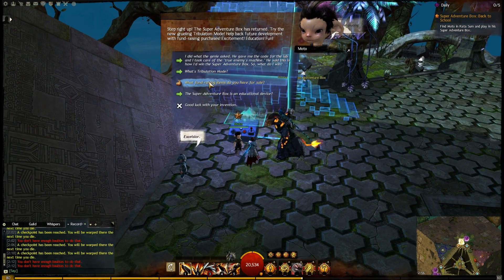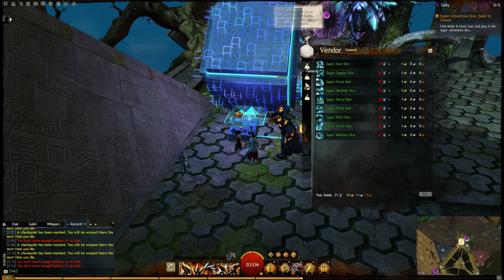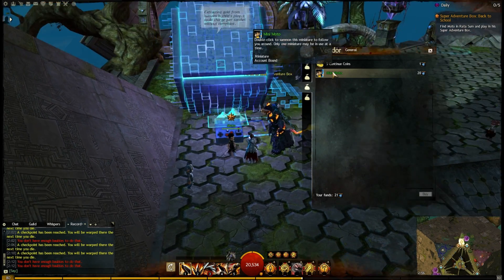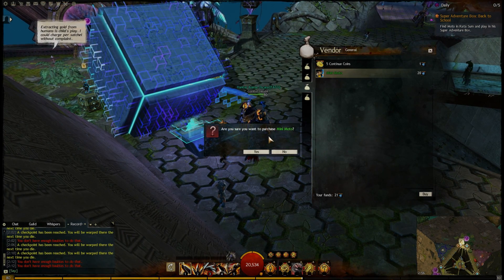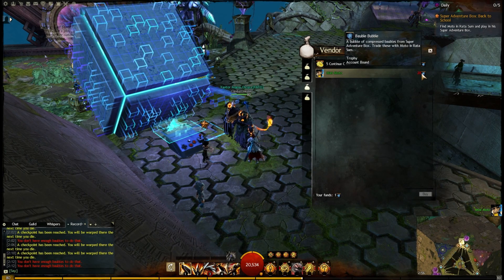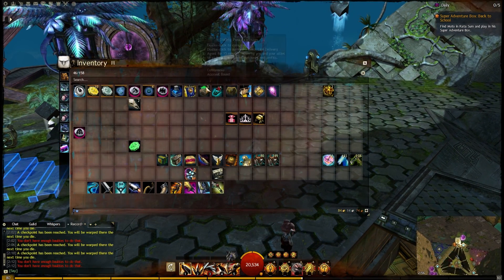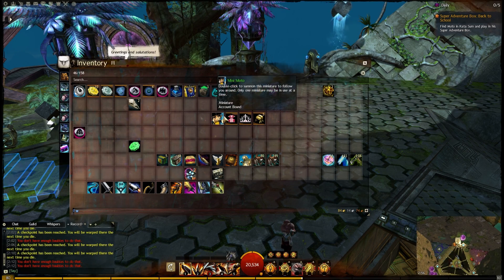The first one is available from Moto, and it is Mini Moto. Double click to summon this miniature to follow you around. This costs 20 bobble bubbles, so you'll need to farm the Super Adventure Box a little bit before you can purchase one of these.